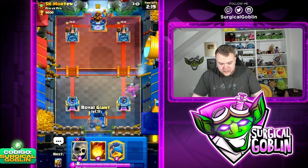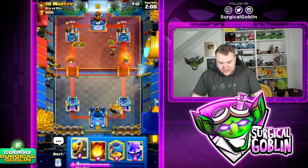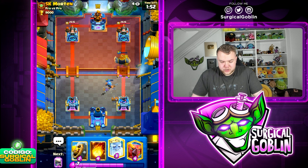Looks like he goes with the Knight. What Evo does he have - Evo Wallbreakers? No, I think he has normal Wallbreakers, not sure what Evo he's running. Let's go with Royal Giant in the back. Prepare the Fisherman in the middle. I don't want to over-defend on the left side, I'll just let that be.